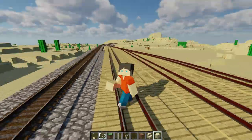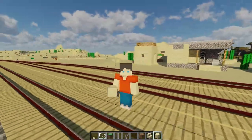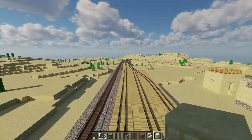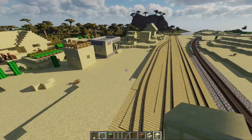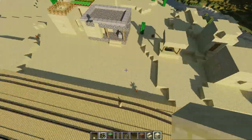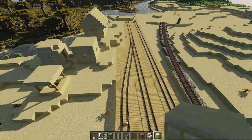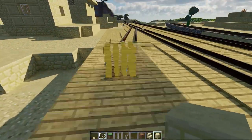Hey guys, welcome back to another video. In today's video we are going to be finishing where we left off in the previous episode of this little freight yard build. Since that recording I've laid a little bit of extra track outside of the yard and I've also cleared out some buildings for what we're going to be doing today. In doing so I've made a couple extra decisions regarding track work, so we're going to take care of those with my newly found knowledge from the last episode.